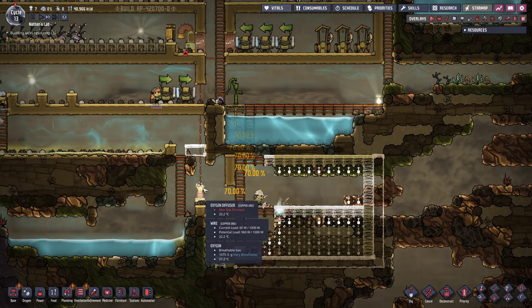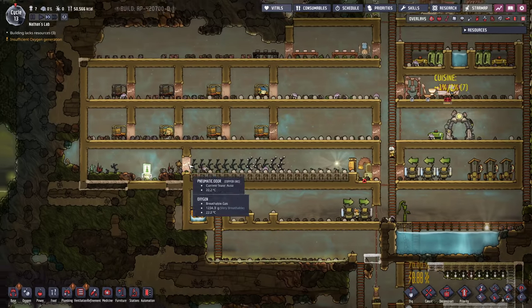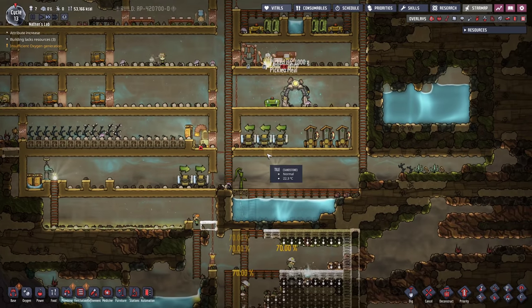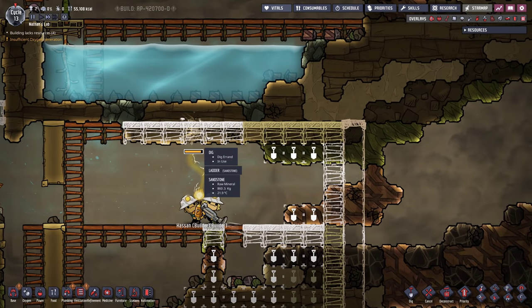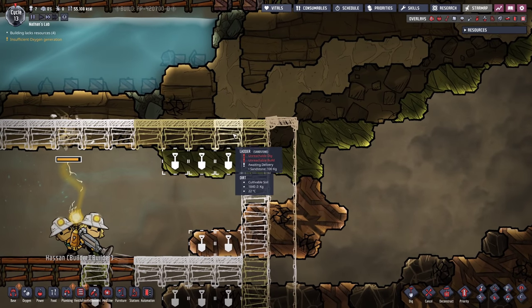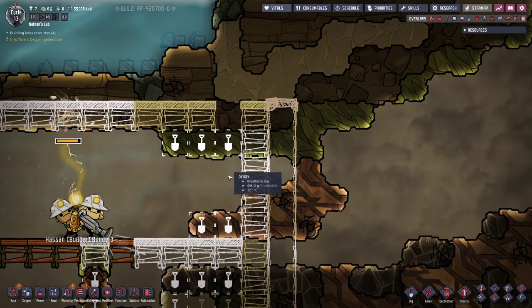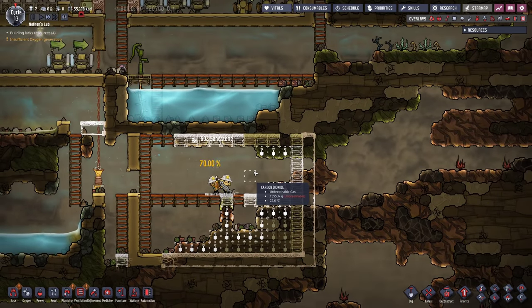I decided to put the oxygen diffuser one level down so they can just keep on working on the water tank, and I also added some more beds. Somebody actually had to sleep on the floor and they woke up with a sore back - sorry about that. I just noticed when doing that, you have to be very careful. For instance, once we dig up this ladder, all the sand is gonna drop down and therefore also the water maybe before we are prepared with the tank. So I wanna avoid that.